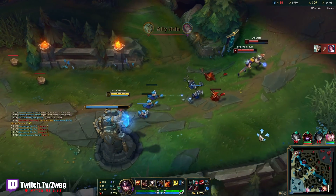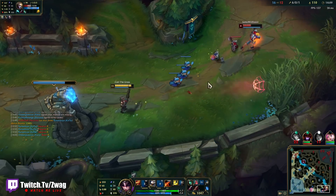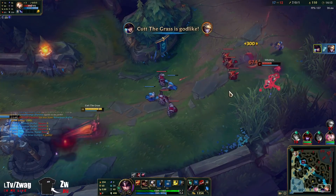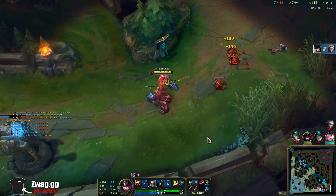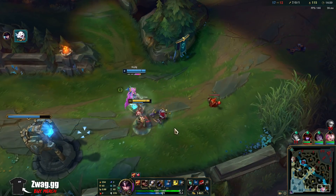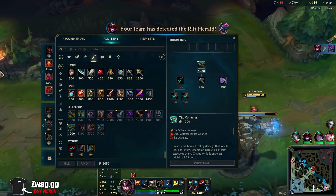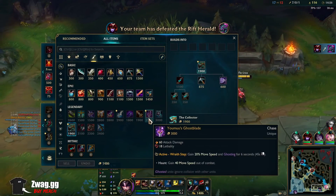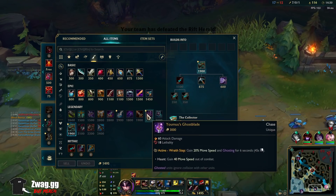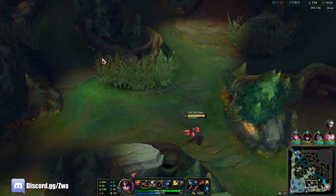I could definitely kill a Lux with a snipe. I just got to get Ezreal low enough to where he won't block, or Lux will block and he dies. Look at that — half health snipes. This is such a fun build. Maybe a Ghostblade or a Serpent's Fang. Ghostblade gives the best stats, I think.